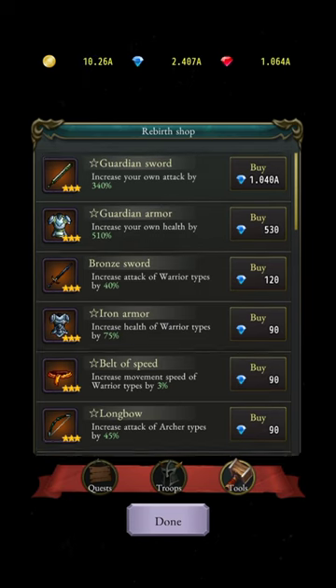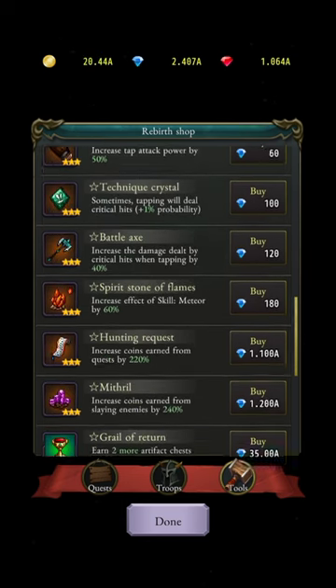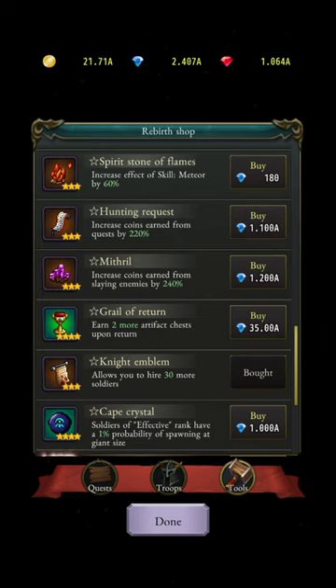In the tools department, upgrade the first two things — increase your attack and increase your health — because early on you'll rely on your own stats to progress until you can hire troops. Also focus on hunting request, which increases coins earned from quests, and mithril, which increases coins earned from slaying enemies. That's how you get more gold to hire more troops.